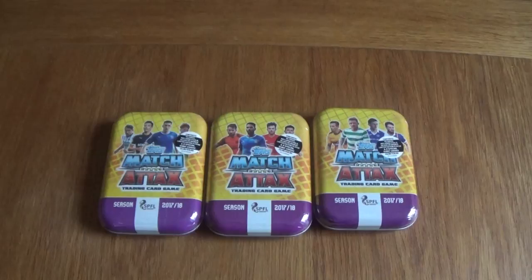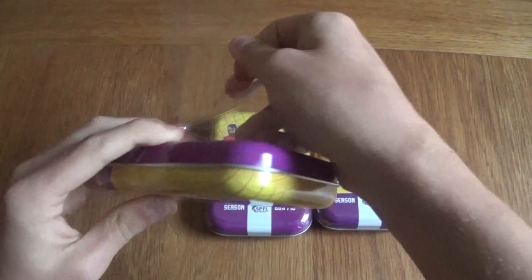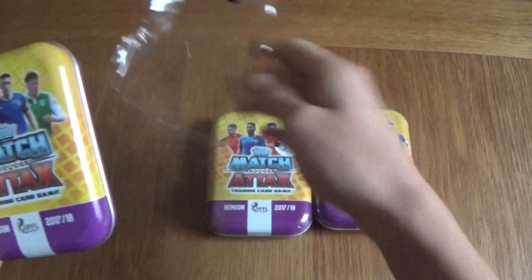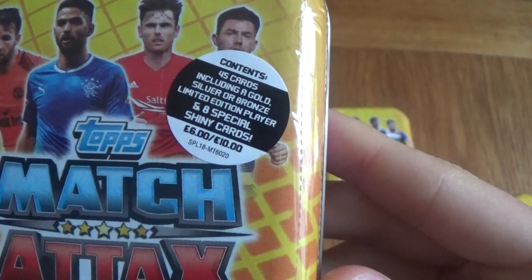We'll start with tin design number one. As you can see, they're not fully covered in the wrapper — it's quite easy to take them off. The tin includes 45 cards, including a gold, silver, or bronze limited edition player and special shiny cards. The tin is £6 or 10 euros. Let's get right into this and see what we get.